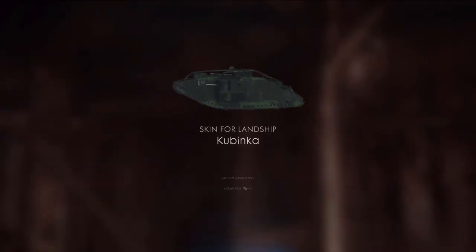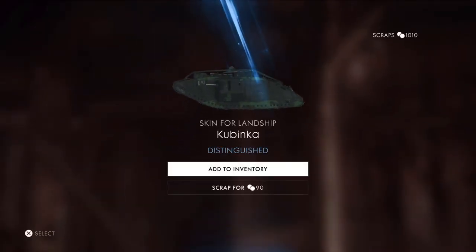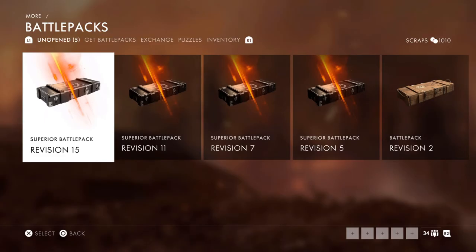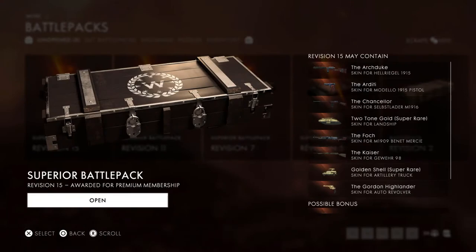Usually I use the Belgian gun, the MLE. What do we get here? We got a vehicle skin, the Kubinka skin for landship, distinguished one. I'm going to add this one. I'm not sure if I actually have any other skins for the landship. And we got a Sawtooth knife puzzle piece. That is amazing. This is the legendary weapon that I really would like to have. This is my number one base game legendary weapon that I would like to have.